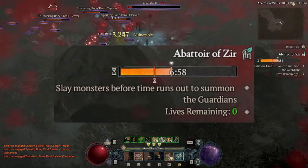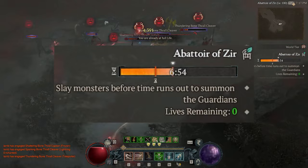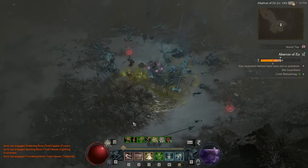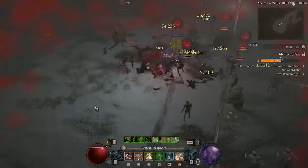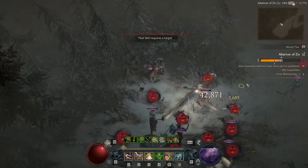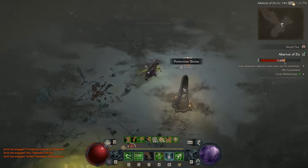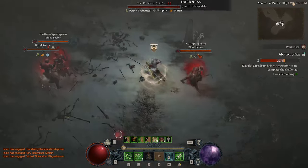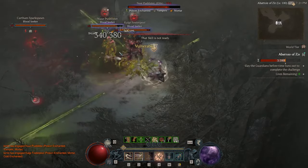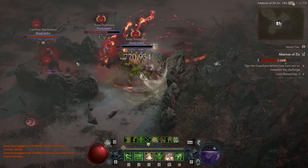In Abattoir, you'll have a bar indicator on the right. Your objective is to fill this bar by defeating enemies before the timer runs out — this works exactly like Greater Rifts in Diablo 3. Within the first minute, you'll be able to tell whether your wave clearing is strong enough to beat the time limit. When you fill the bar to max, you'll encounter 3 Bloodseekers with random elite affixes. These guys are really strong and hit like a truck — from what I've read on the Diablo 4 subreddit, they can easily one-shot you depending on which affixes they were given.